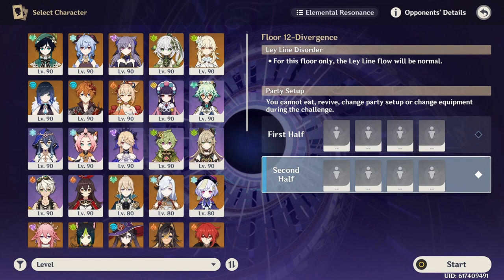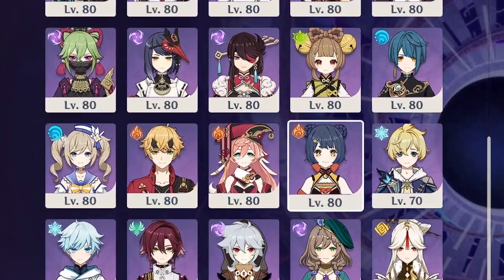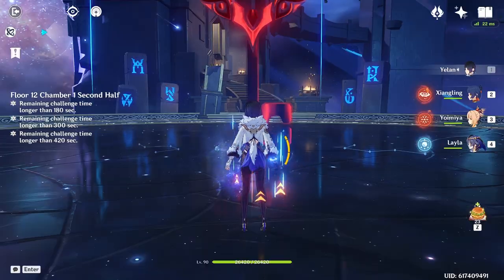Since we're going to bring Yelan, or Xingqiu, for Vaporize Yoimiya, that leaves us one more spot. We're going to bring another character who can help with breaking Cryo Shields — so we're going to bring Xiangling. Our team looks like this. I'm going to grab Morgana for the first half real quick. Okay, this one's the run.